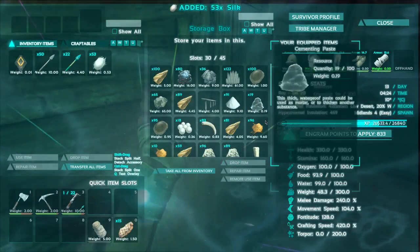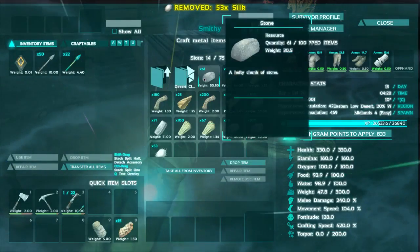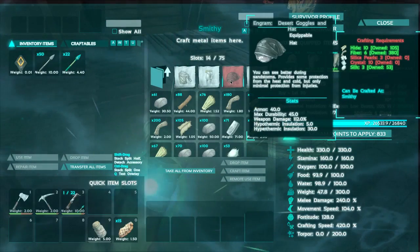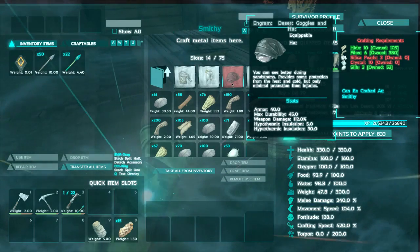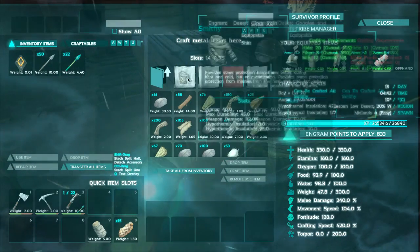I've got 53 silk. Let's see what else I need — leather and stuff like that. So armor, desert cloth, boots, hats. It needs crystals which I don't have. I have no idea where to get crystals. I know where to get silicon pearls, but crystals? Hmm.